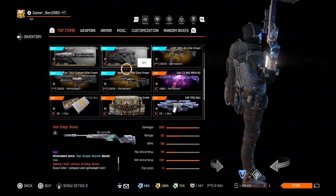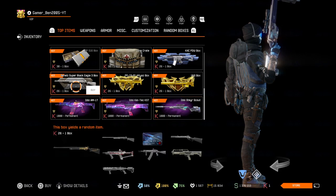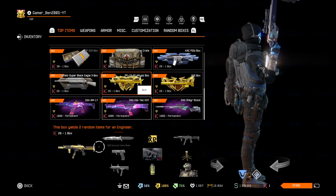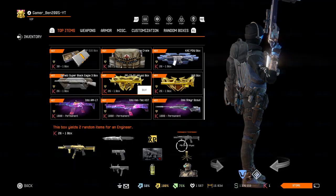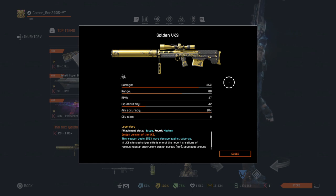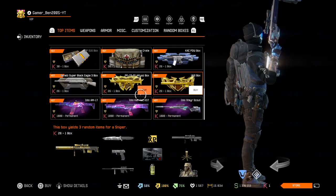For boxes, we've got the Benelli Super Black Eagle 3 boxes — one of the best shotguns in the game currently. Then we have the PP19-01 Vityets boxes. Also a good gun. I didn't use it in a few months actually, but yeah, still good.